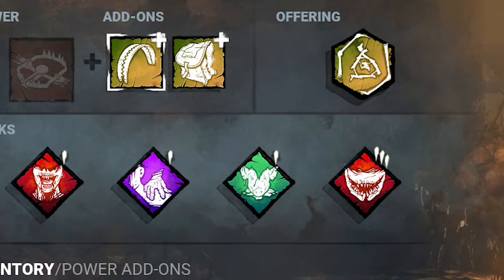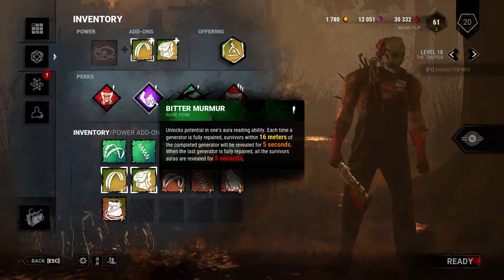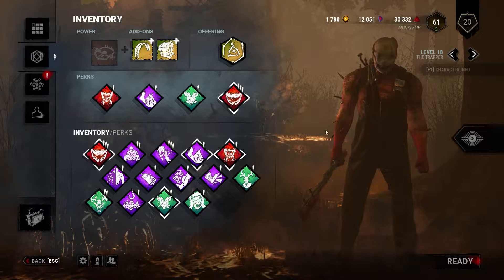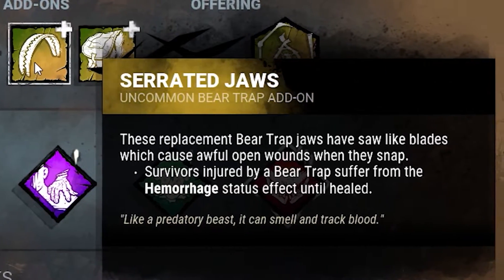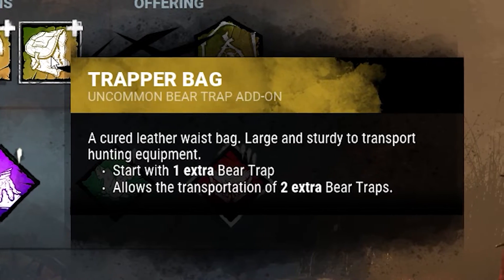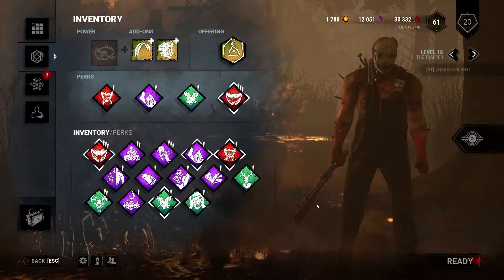Alright, this is what we're going to go with at least for the time being. These are the perks we have: Devour Hope, Bitter Murmur, Sloppy Butcher, Agitation. Probably not the greatest build for the Trapper, but it's pretty much all that we have that is relatively decent. I'm using the Serrated Jaws, which gives Hemorrhage status effect until healed, and then the Trapper Bag to give us an extra Bear Trap to start and transportation of two extra traps. Just a little offering, so we'll see what we can do and hopefully not suck too much.